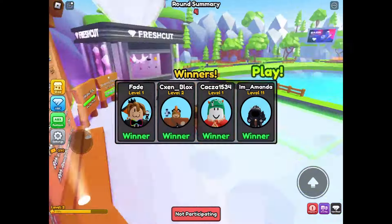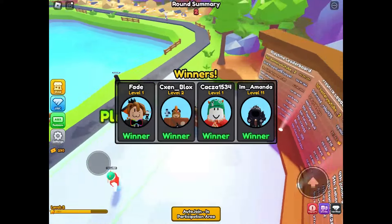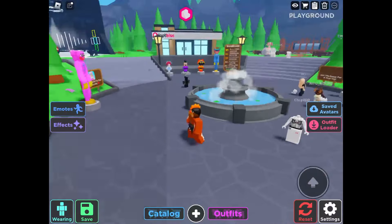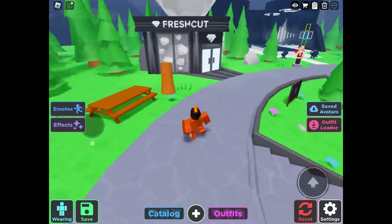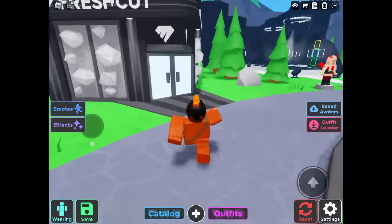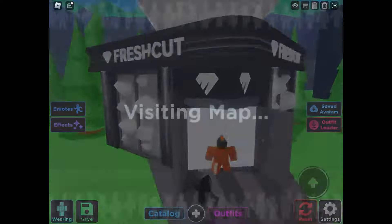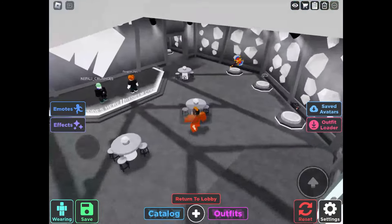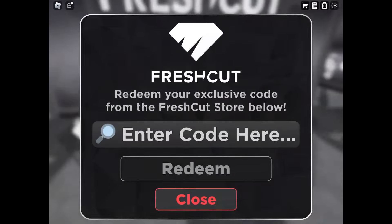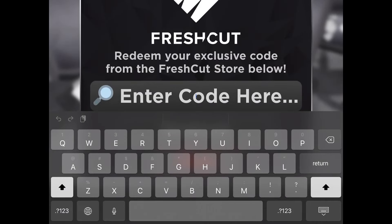This is really easy, it just takes time. After doing all the steps, claim it in Fresh Cut and copy the code, then join this game — link in description. Follow where I go. This is where you enter your code and claim the UGC. That's it for today's video.